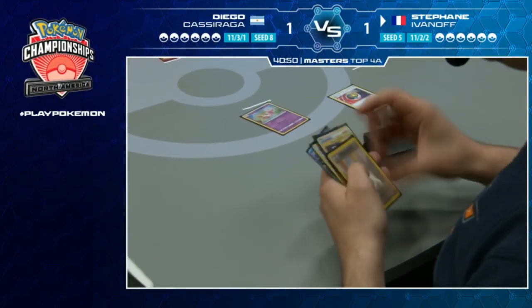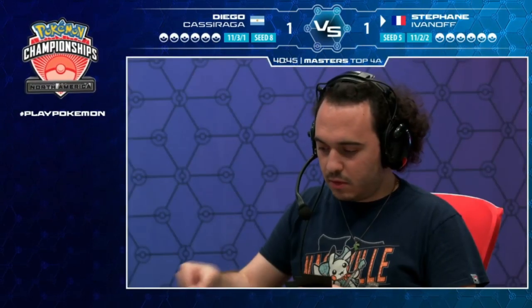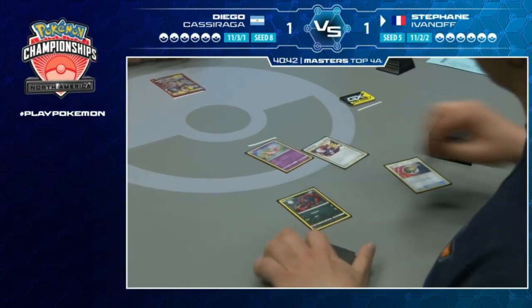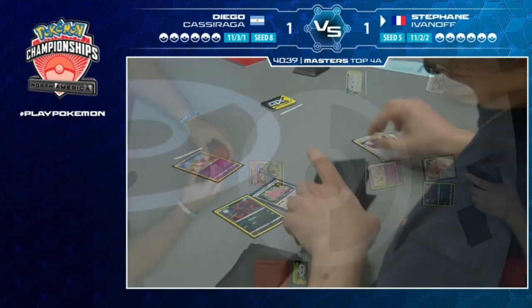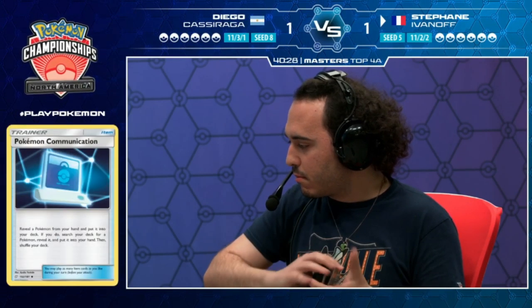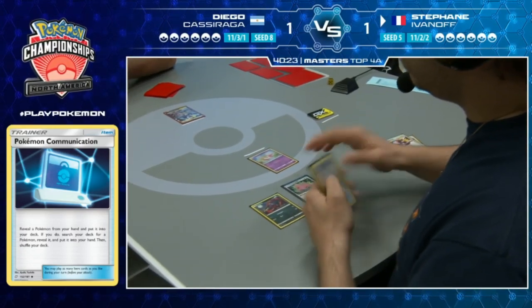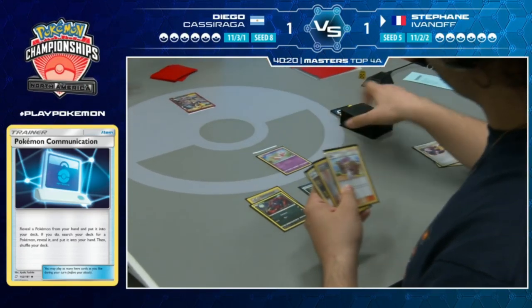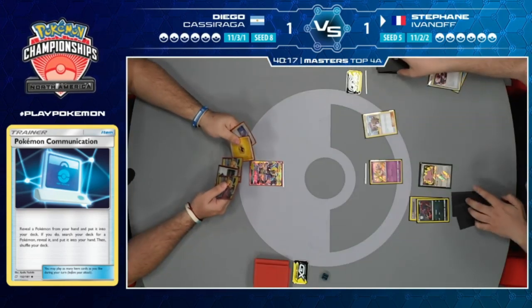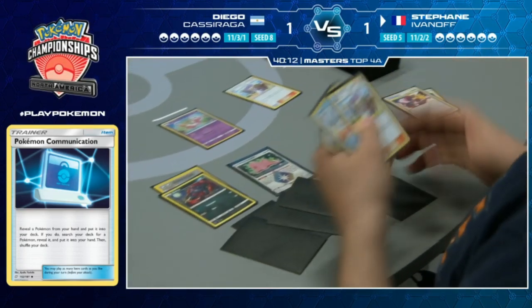Stefan is eyeballing both Pokemon in Communication saying he's going to do this and that. He grabs the Ditto, shuffles, and has a Lillie in hand - going to get the optimal turn one. We see a DCE attached to the Zoroark, then Lillie draws up to six cards - one, two, three, four, five, six, seven, eight.